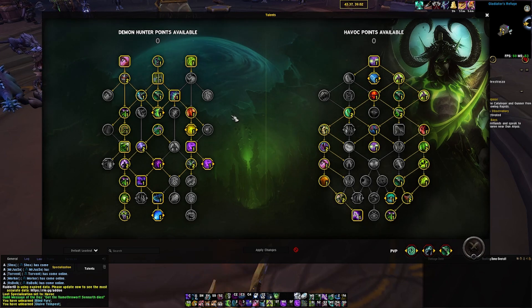For M+, you want to use it with your Essence Break window right before you Eye Beam, and that includes your meta burst.